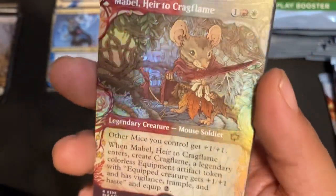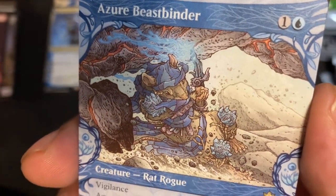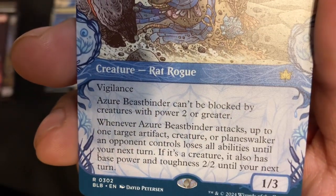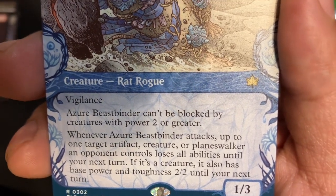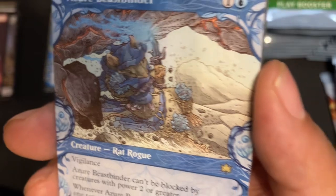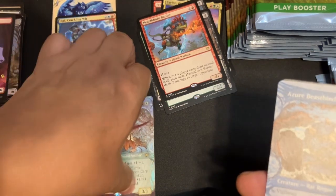And then we got the mountain. Oh Lord — we got a Showcase Azure Beast Rider. Rat Rogue, 1/3 with Vigilance, can't be blocked by creatures with power two or greater. And when it attacks, up to one target artifact, creature, or planeswalker an opponent controls loses all abilities until my next turn. If it's a creature it's also base 2/2. That's a crazy card. That's another Showcase. We're just going to stack rares and mythics.